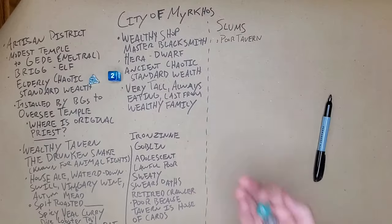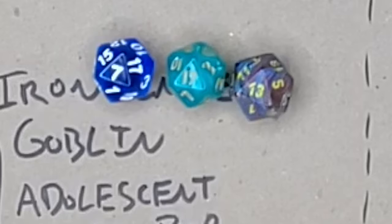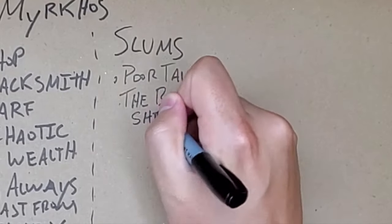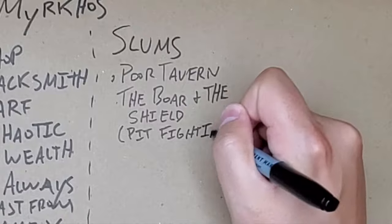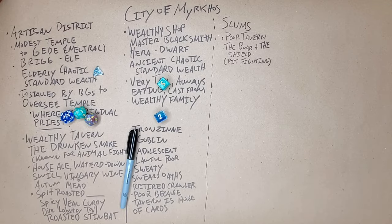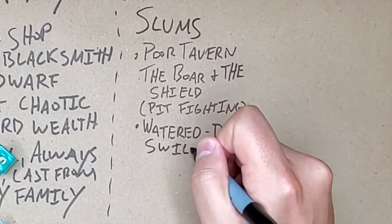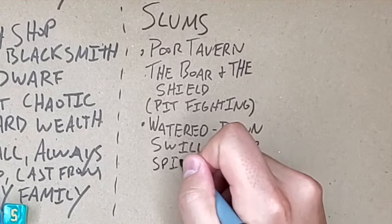I've said this before, but I do think that taverns might be my favorite thing to roll up — they're a ton of fun. I rolled on the tavern generator and got a 7, 17, and 13, so we know that this tavern is the Boar and the Shield, and that they're known for their pit fighting. On the drinks table, I rolled a 2 and a 5, so we know the Boar and Shield is known for its watered-down swill and its clear spirits.